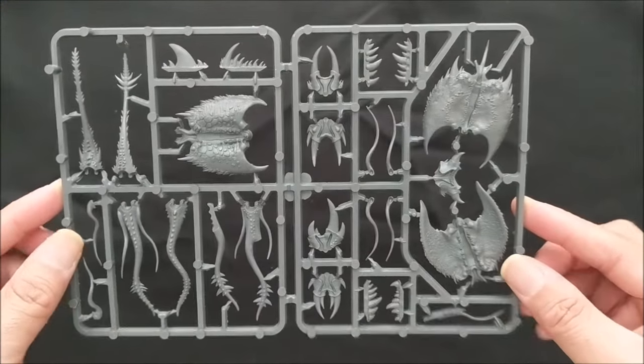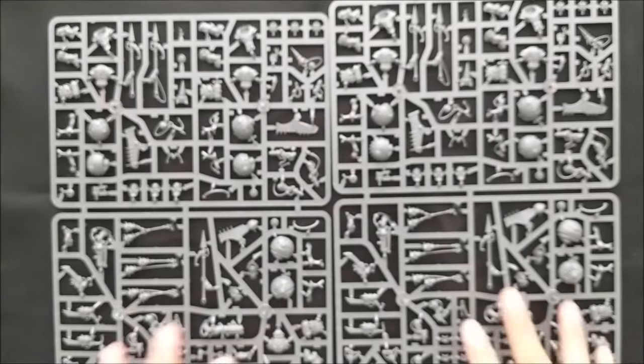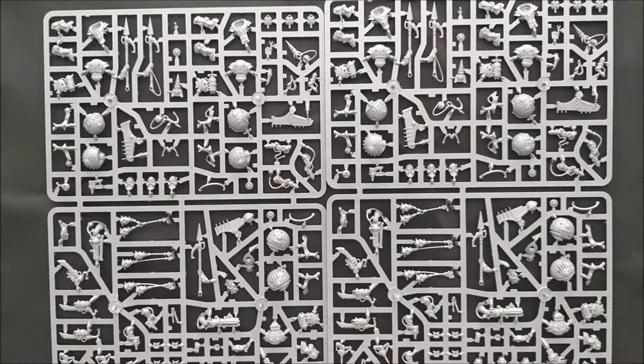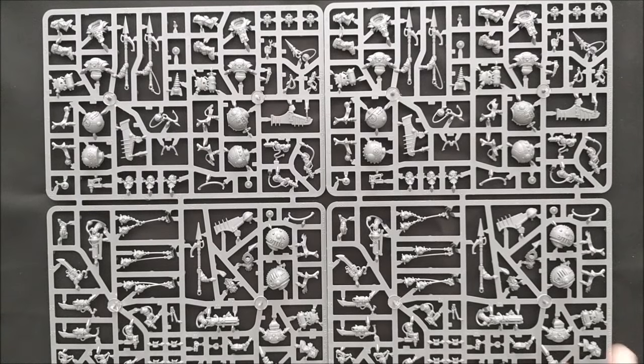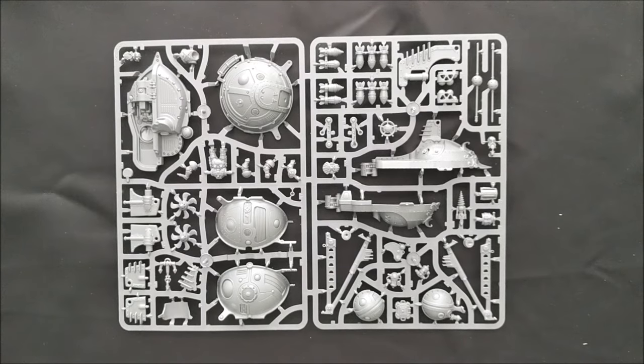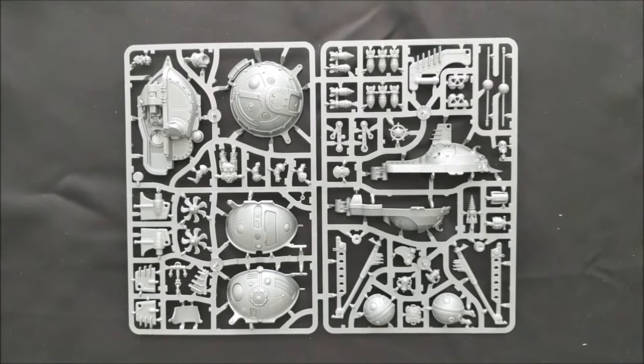Next up we have the Screamers — again an older model. Then we have the Endrin Riggers and Skywardens; these are the exact same sprues and you can make three of each of them. And last but not least for the Kharadron Overlords is the big model in the kit: the Grunstock Gunhauler, which is the smallest airship in the Kharadron Overlords fleet.